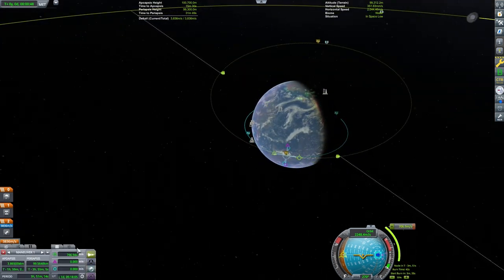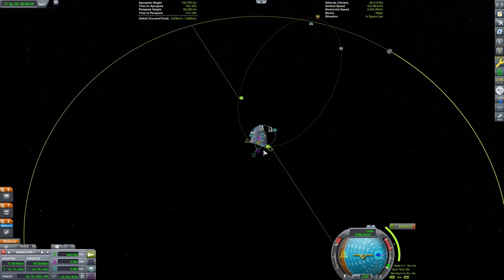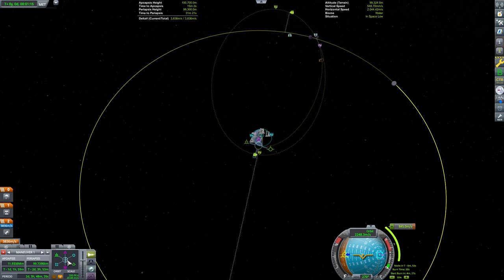Gravity assists are common in aerospace programs. The Voyager probes used Jupiter and Saturn to assist in getting to their destinations. More recently, the Solar Orbiter was launched and is using gravity assists from Earth and Venus to alter its orbit, specifically its inclination, so they can better observe the Sun's poles.